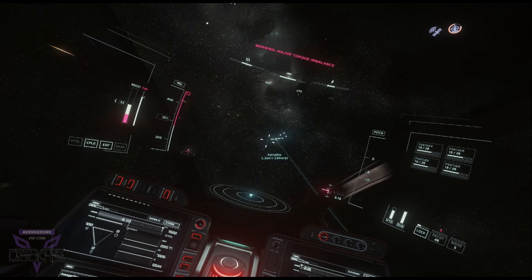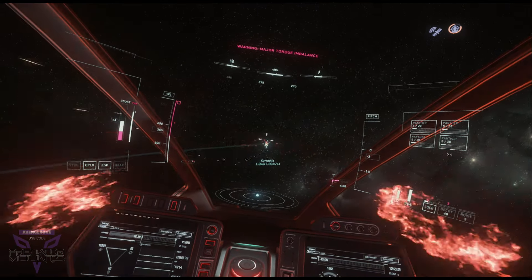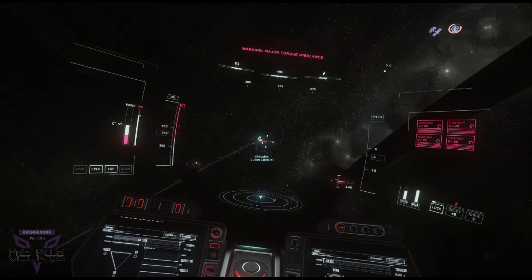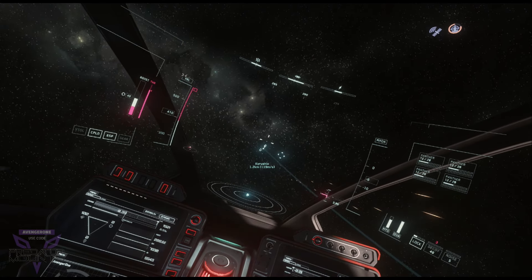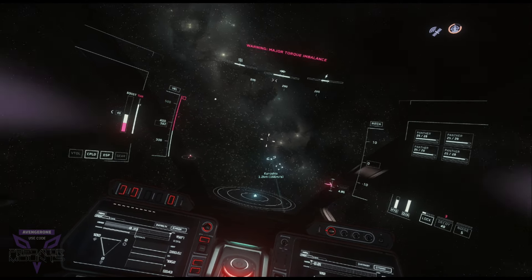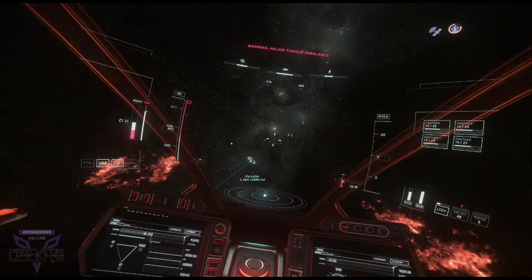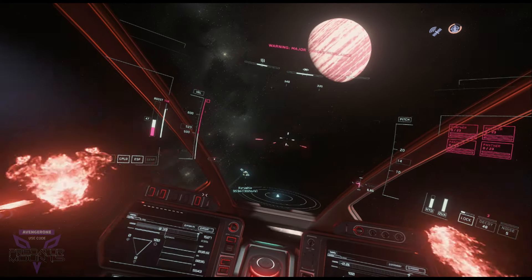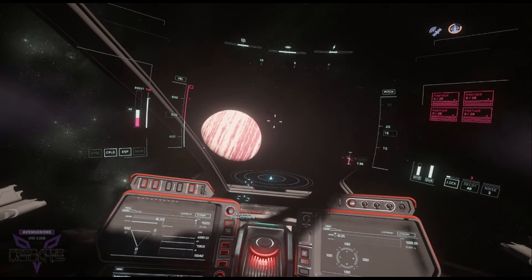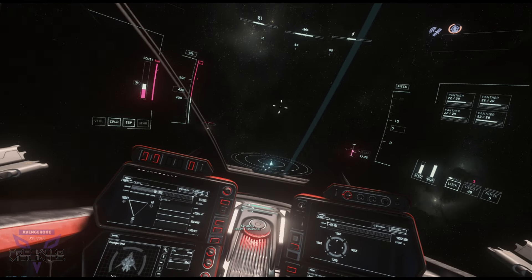This might be almost too basic — like, of course, the fastest way towards the target is to just beeline it towards the target. But I see so many pilots who think that if they just guide their nose towards the target, the ship is just going to magically go that direction — and it's just not the case. You must use your vector indicator as an assist.